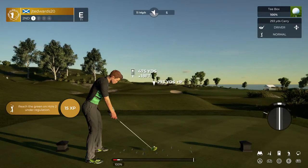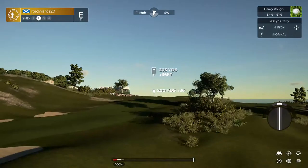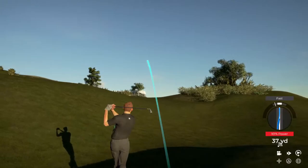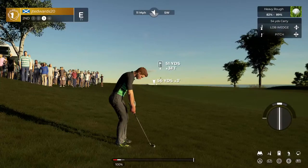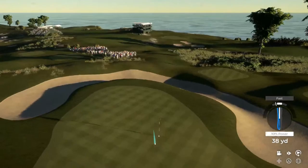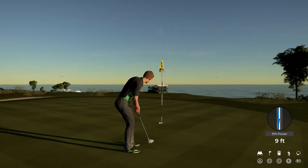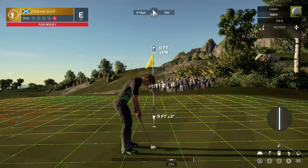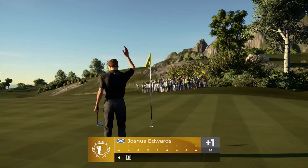And now teeing off on a par four. Taking a look at the elevated green from here. This one's going left. This one's your third. That's tidy. This putt's left to save par. Six-foot putt.